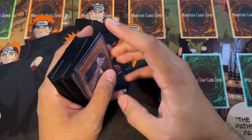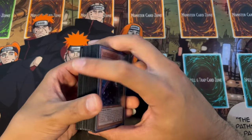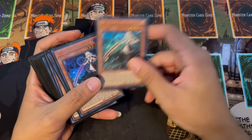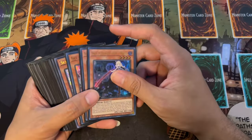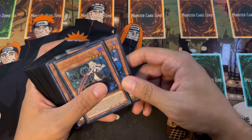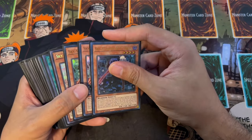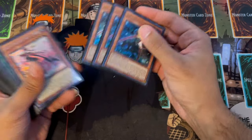To get things started with the main deck, this is a blind second OTK kind of build of Sky Striker, and honestly I think it is the best way to play Sky Striker. This was heavily inspired off of Ryan Yu's build - shout out Ryan Yu. It's not the exact same build; I tweaked it a little bit, but it's a very, very powerful build.